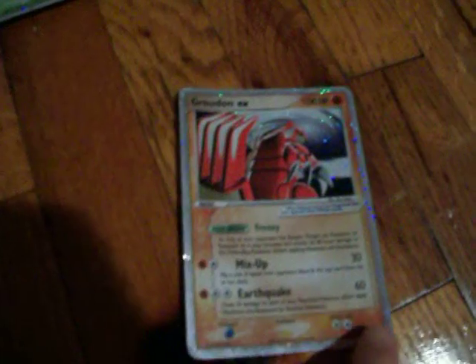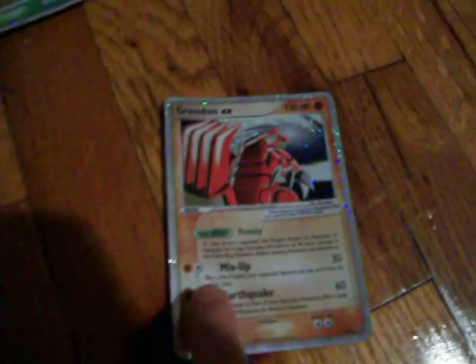Groudon EX, which has Earthquake for 60 damage, Mix-Up for 30, and it has Frenzy which is a Pokebody. It has 100 HP, it's EX, and this one's also shiny.